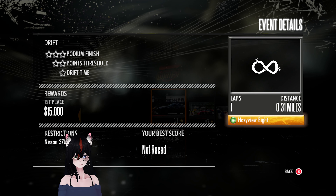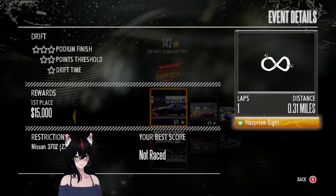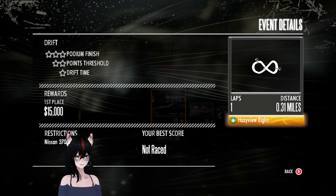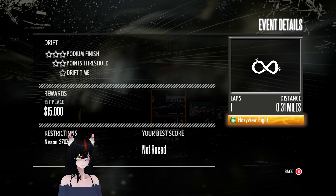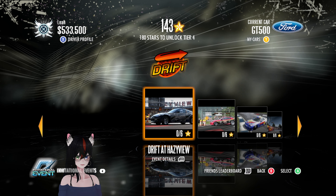Okay, well, I guess we'll get started then. So Hazyview is our first track - Hazyview 8. Drift time is a star; I don't know what that means specifically, maybe how long you're drifting for. 15,000 for winning and gotta use the 370Z. Drifting is the art of maintaining the edge of control.